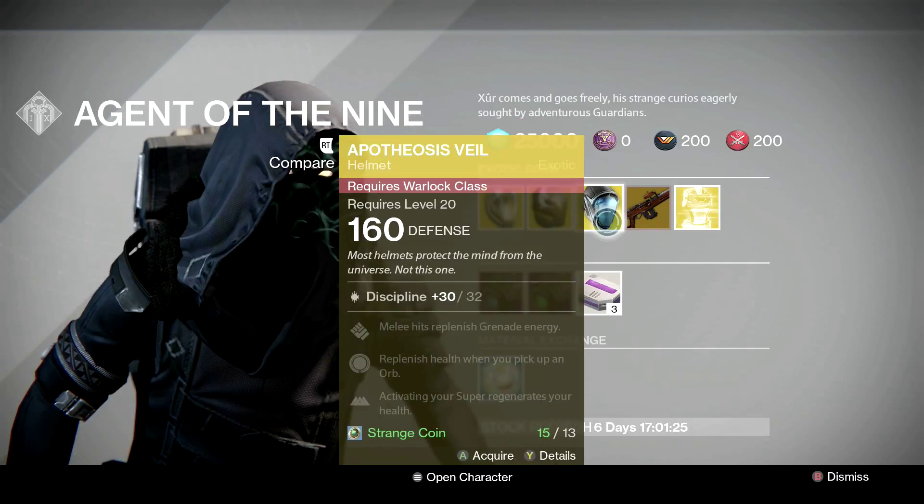For the Warlocks we have the Apotheosis Veil — sorry guys if I pronounced that wrong. Its main perk is that when you activate your super you start regenerating health. I think this is a pretty solid Exotic for Sunsinger Warlocks who like to use Radiant Skin. This helmet has great potential but it is very situational. Just imagine you are a Sunsinger Warlock, you are low on health, and you are surrounded by a lot of enemies in the Crucible or in PvE. This helmet might be very useful because you will regenerate your health and you are tanky as hell with Radiant Skin on.